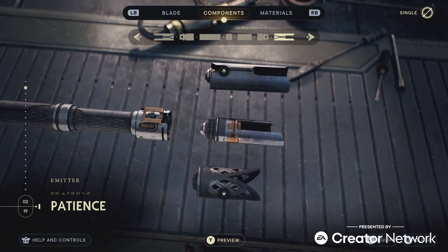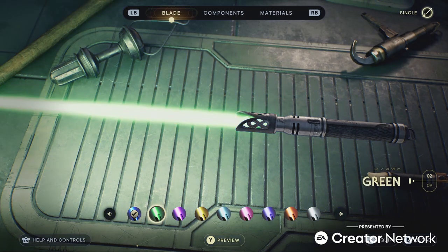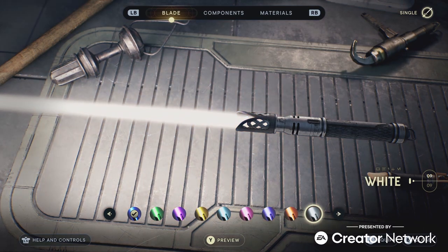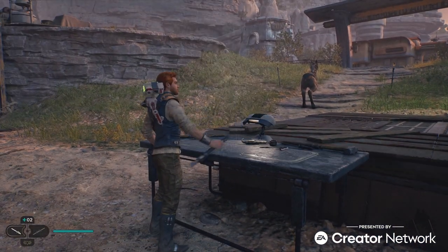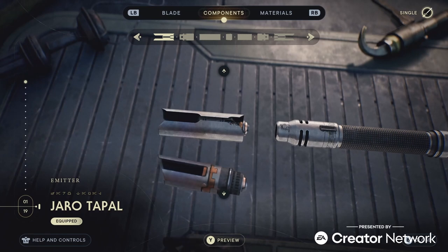Let's talk about the blade options. You start off the game being able to choose between nine blade color options: blue, green, purple, yellow, cyan, pink slash magenta, indigo, orange, and the new color for this game — white. I didn't notice an option where you could change the blade colors for each of your different sabers separately, so I assume that your whole saber has to be the same color.